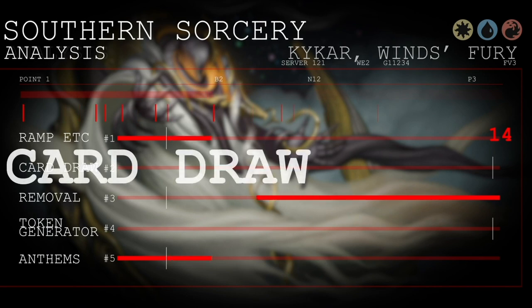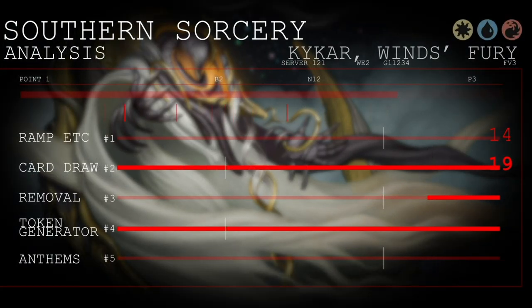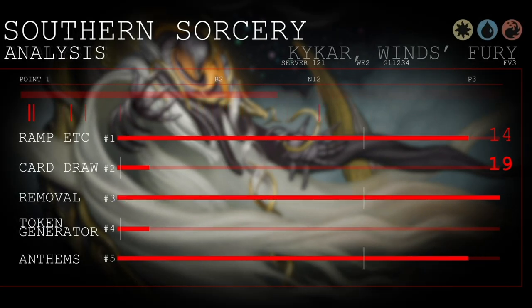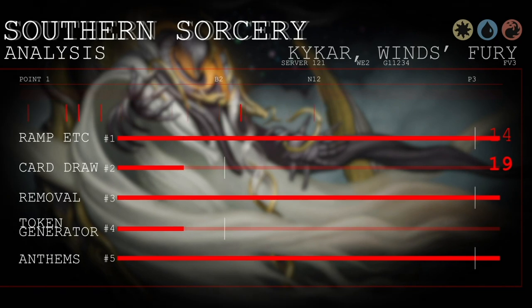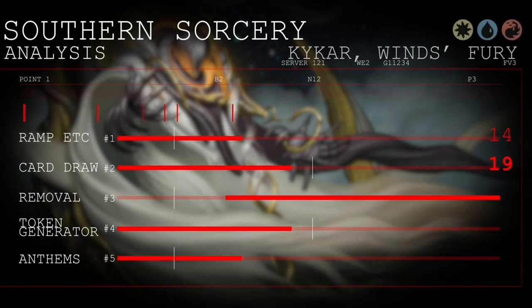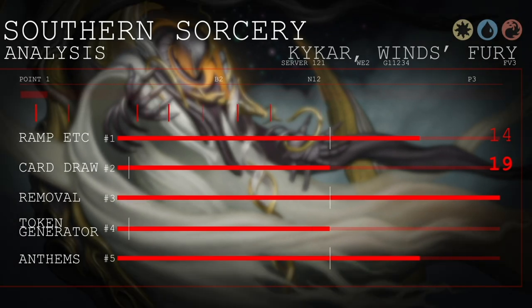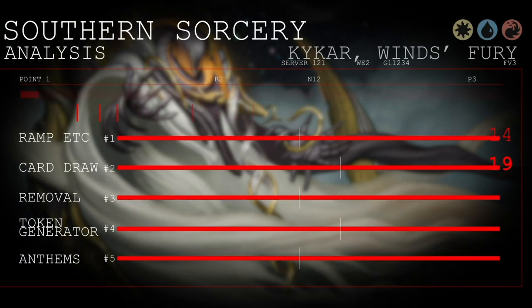Next, we have card draw or card advantage, and in this category we have 19 cards. Card draw is extremely important in any deck. But in this deck, because we have so many instants and sorceries and removals, we really need to find ways to keep our hands full so we can keep casting these 1 and 2 cost spells.